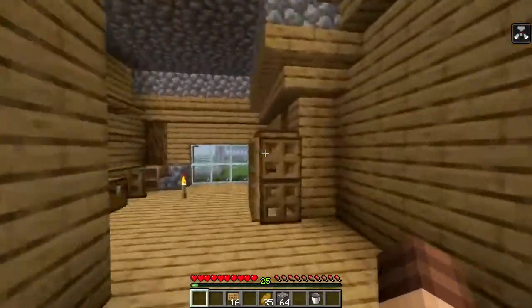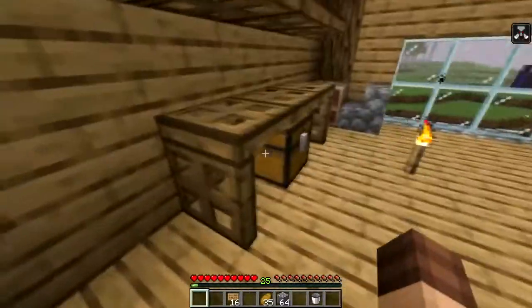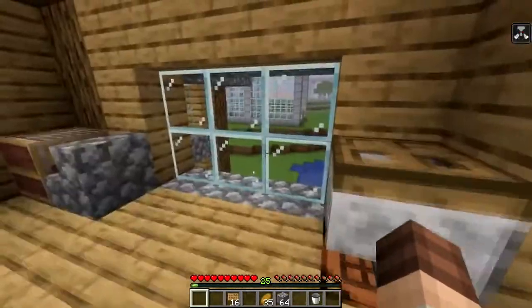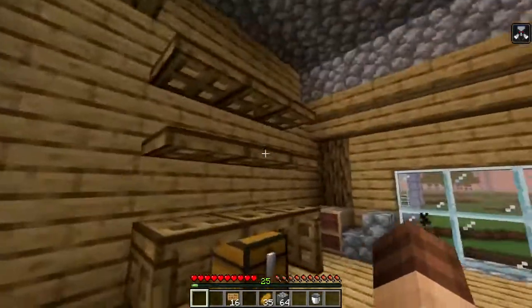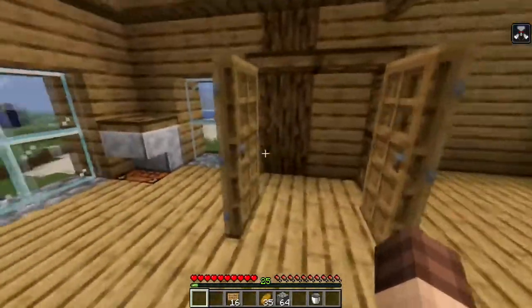We'll head upstairs. This is kind of my storage room — we have some shelves and stuff like that. I don't know what this is but it looks interesting. We have my lovely loom and just some makeshift shelves and a makeshift closet right here.